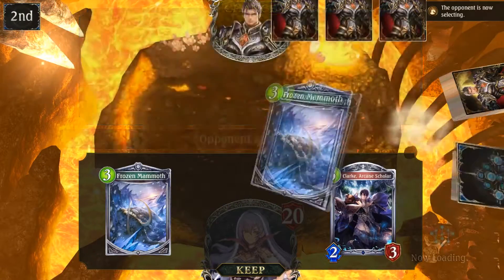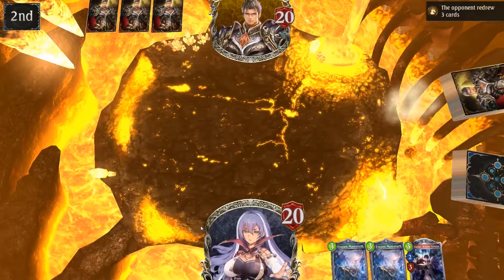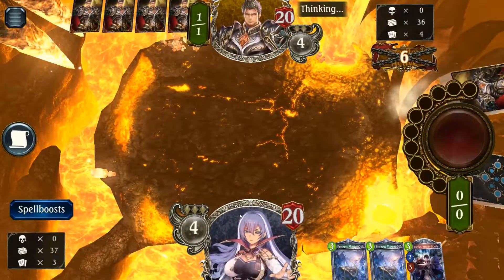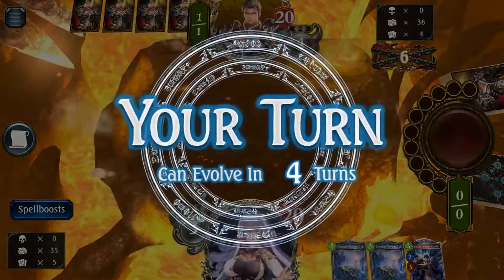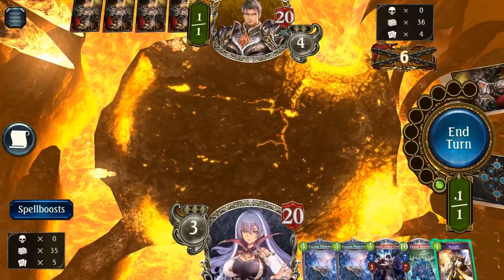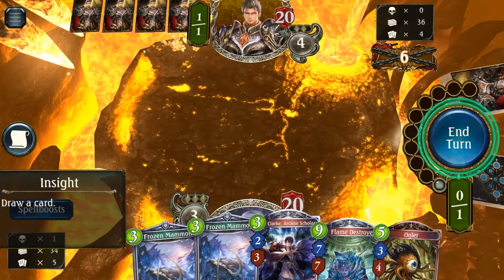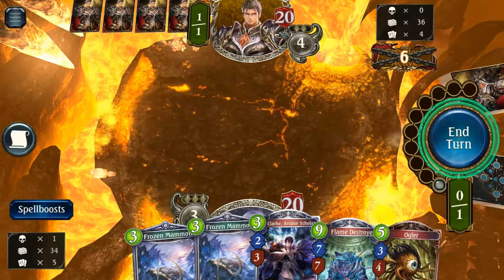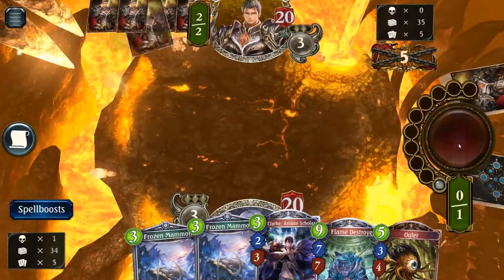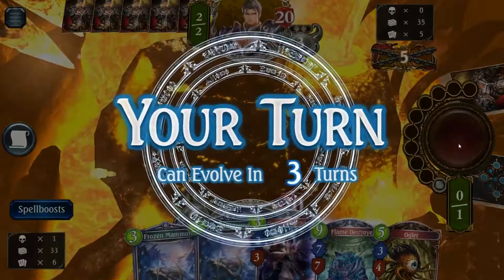Let's just get rid of that — double Frozen Mammoth. Trying to keep as many cards on hand and liquefy them for viles. So just in case we can't get the cards that we want in a pack, we'll actually have enough viles to get the card we want, especially those legendaries, those new ones.